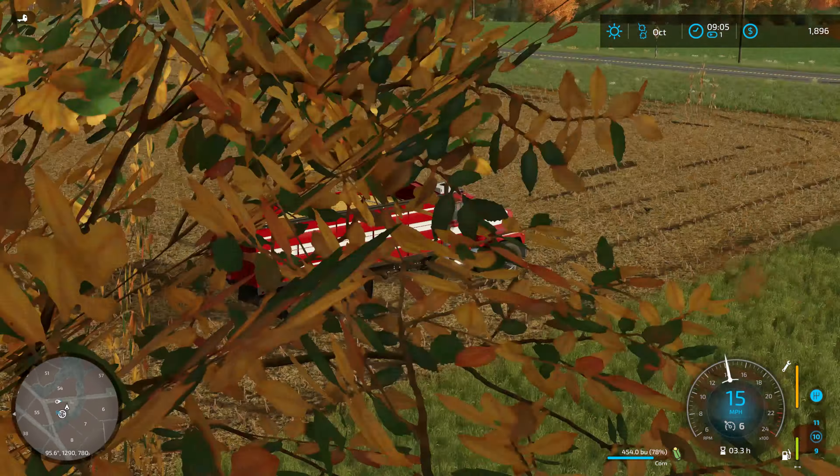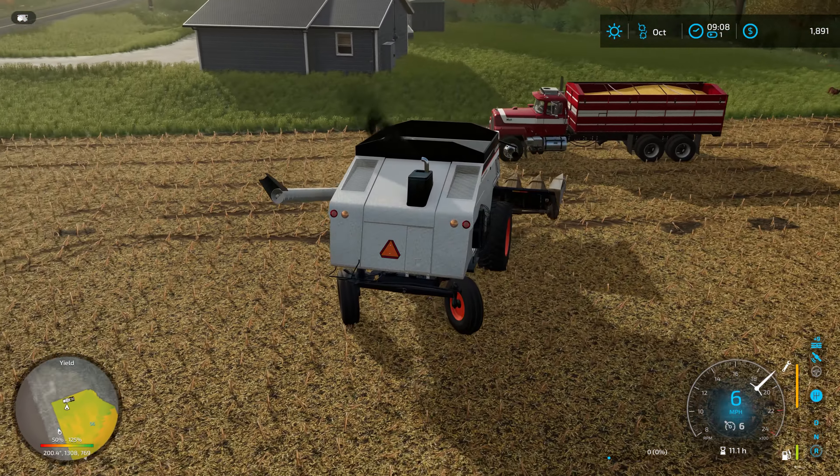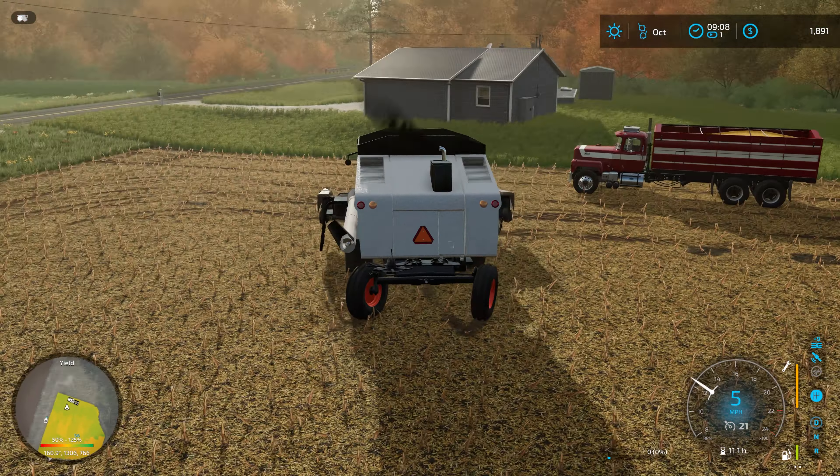We'll have a full truck when we're done with this field — either way we've got a fair amount in there, 450 bushels or so. We missed a couple bits here in the field — I don't know what happened, but we'll come back and snag those before we're all done. We've got what looks like three stalks over there, not even worth the fuel to drive over to it. We'll get this all dumped into the truck and then pick up the trailer for the truck and get started on the big fields up at the main farm next episode.